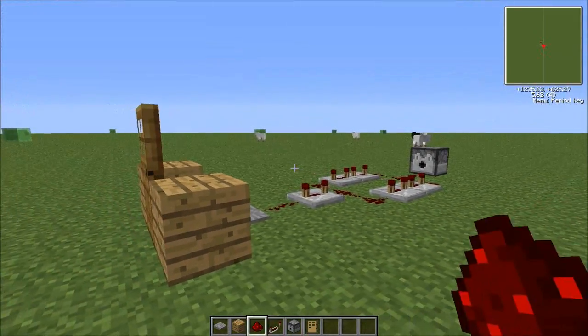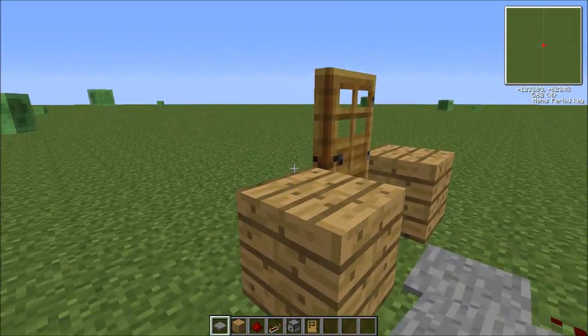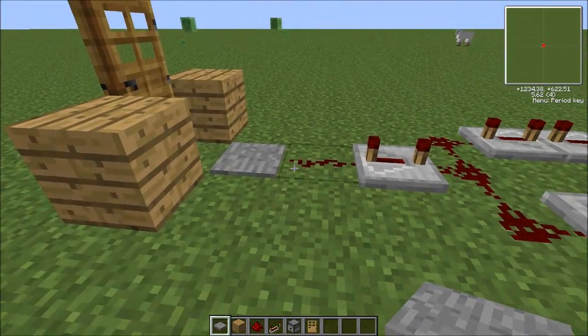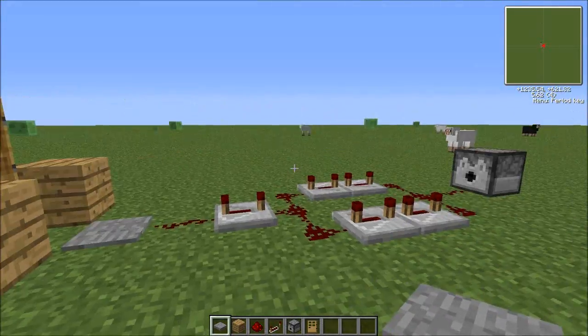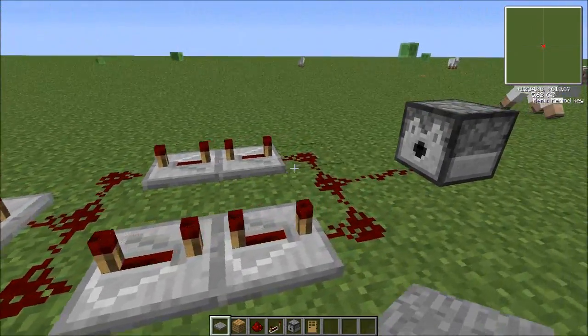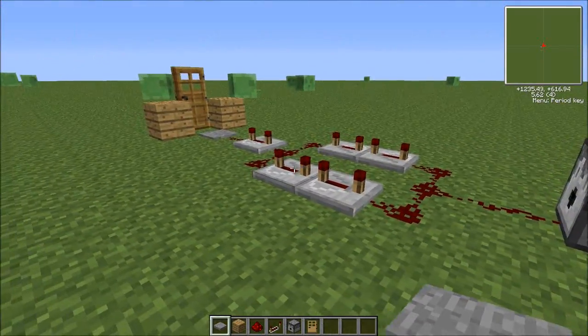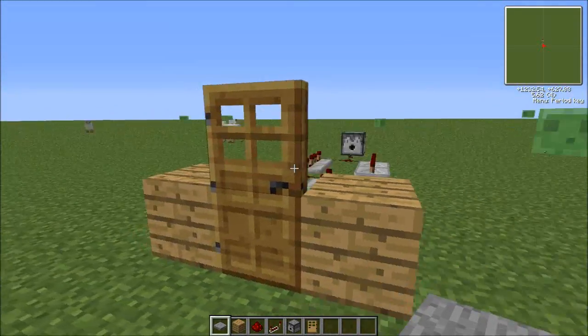So I'll just fill this up with 64 arrows. And let's check if this works. Basically what should happen is that normally you would walk in, walk straight onto that pressure pad, and the arrow should shoot at you. And obviously as this is visible, you'll probably know that there's some sort of trap here.